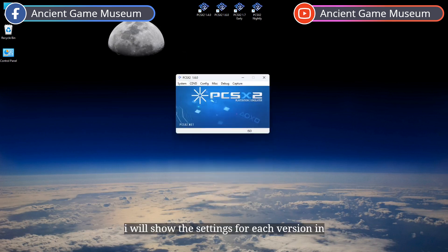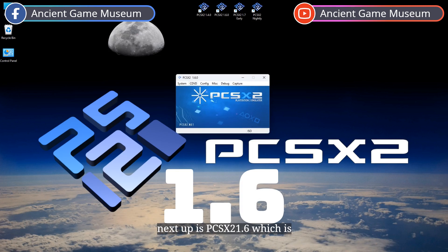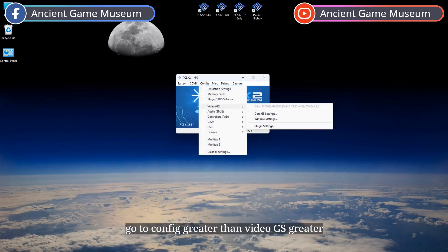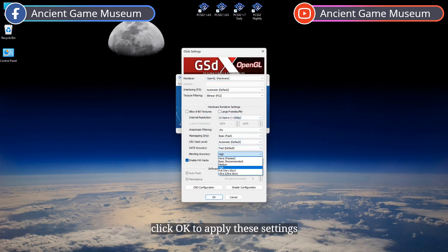I will show the settings for each version in chronological order. Next up is PCSX2 1.6, which is quite similar. Feel free to skip if it's not your version. Go to Config > Video GS > Plugin Settings. Change your renderer to OpenGL hardware, and set blending accuracy to high. Click OK to apply these settings.